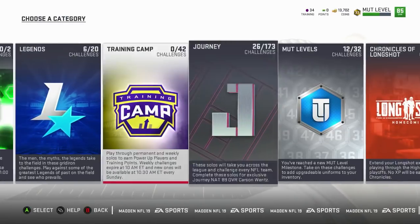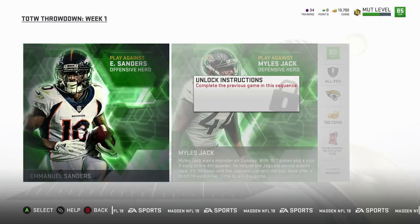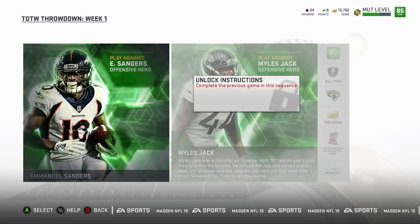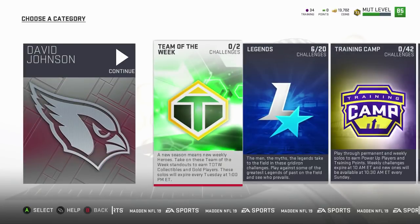First off, we've got some solo challenges — there's two of them, just like last week. You get to earn a Team of the Week collectible, which is a gold player. We also get the Team of the Week collectible that goes towards the Team of the Year set at the very end of the year, and the other Team of the Week random gold player. So they changed it from last year — last year you could get any Team of the Week player from the set, now it's just gold players specifically. So we get a random gold player and a Team of the Week collectible from those solos. Really quick solos as usual.